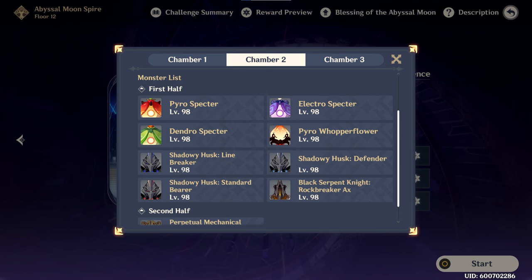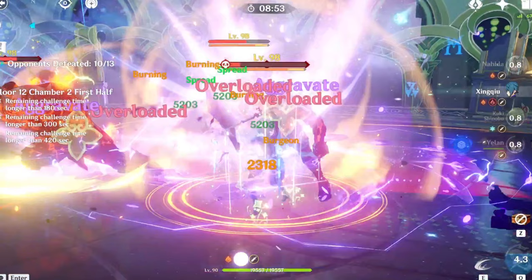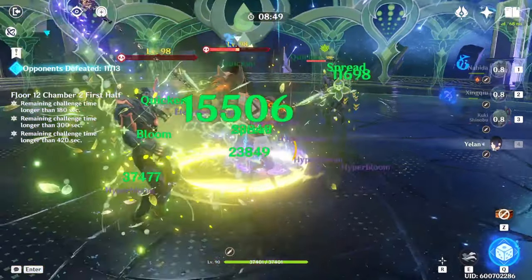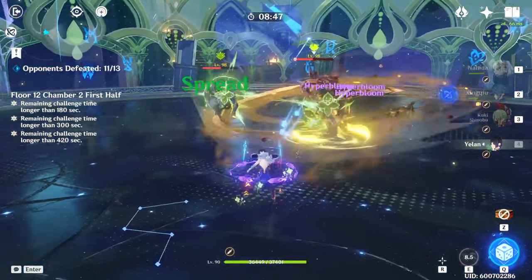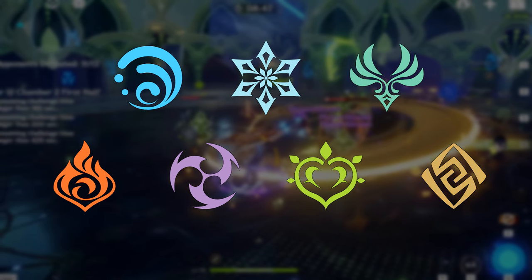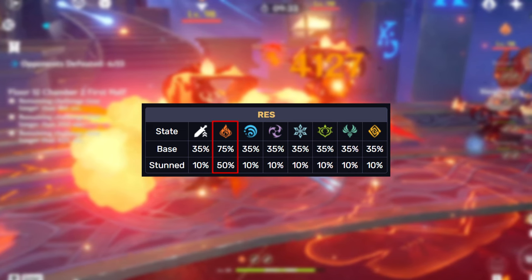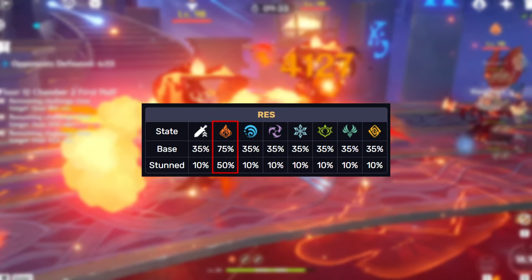Right off the bat, what this tells us is that we need to be careful about what elements we bring into this chamber. First of all, it's worth pointing out that the serpent knights have some pretty nasty interactions when you are shielded, so you want to bring some strong healers for your sustain and avoid using teams that rely on shields to stay alive. For the same reason, I don't recommend bringing a geo team onto this half.